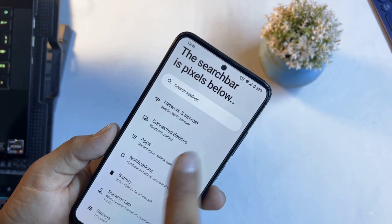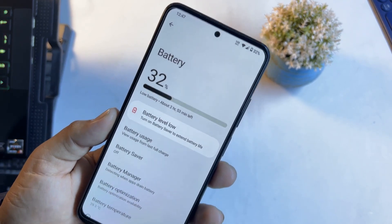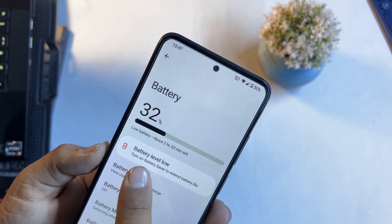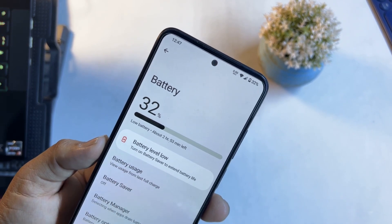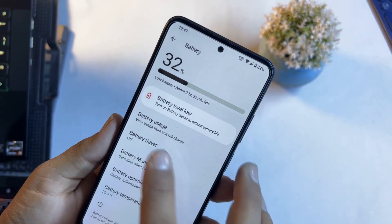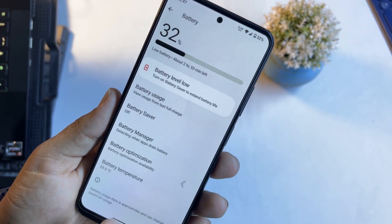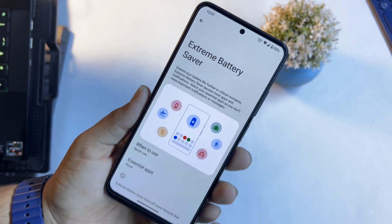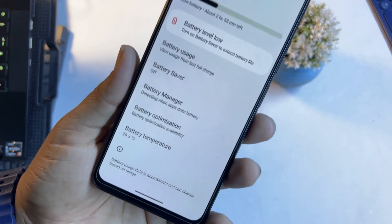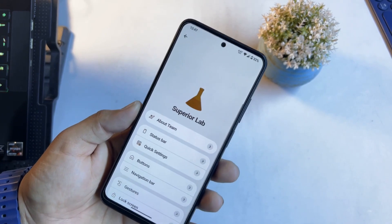In the settings we have a user icon at the top right corner, then a search bar, connectivity options, apps, notifications, and battery. The battery backup of this ROM is pretty much impressive. My battery is at 32% and it is showing a low battery notification, asking to turn on battery saver to extend battery life. From here you can check battery usage, battery saver, battery manager, battery optimization, and extreme battery saver to reduce power consumption. We also have battery temperature.